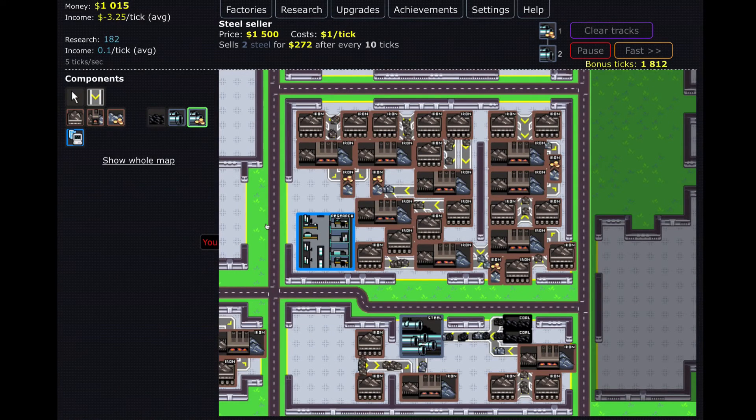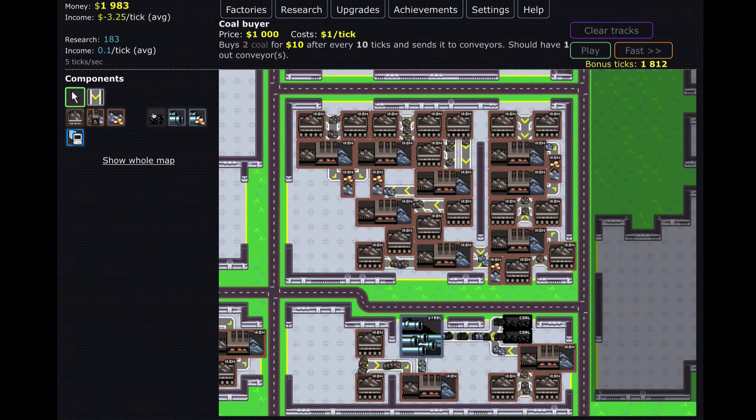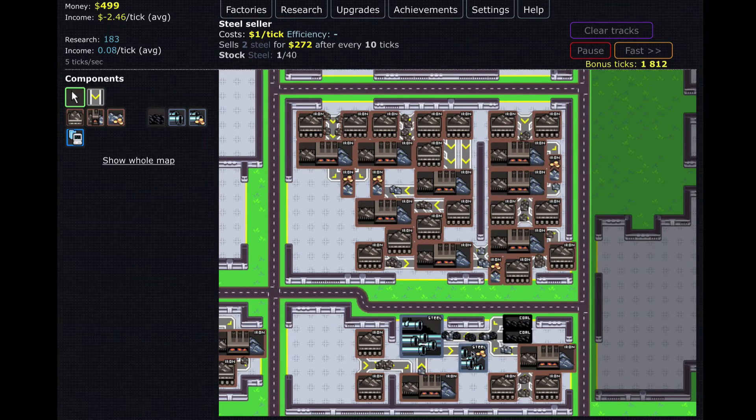Why are we still losing money? I've got to figure out how to not lose money right now. How much can I sell this for? A thousand — okay, I'll sell this temporarily because I need to buy a steel seller. There we go. Now we should be making a lot of money because steel sells for a lot. 272 after 10 ticks — yes, we will be making a lot of money! This is running at 50% efficiency because it can handle two but I only have one running to it right now.